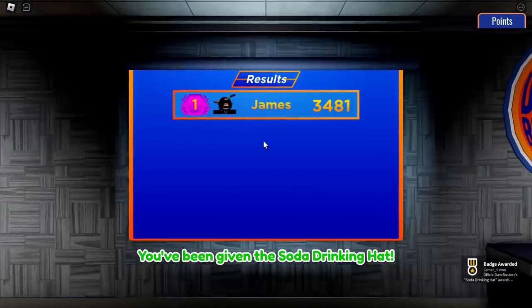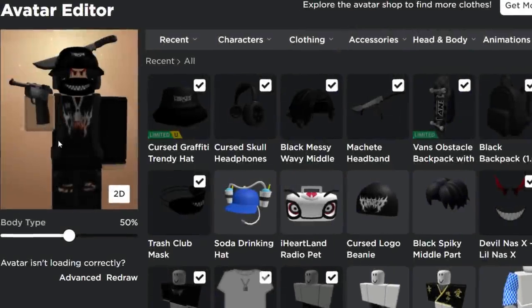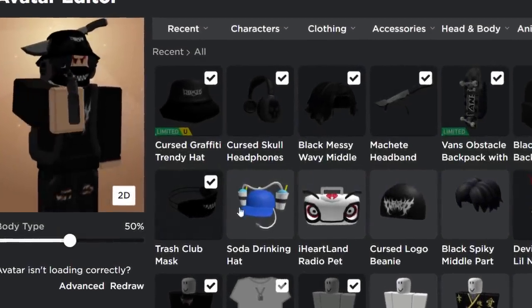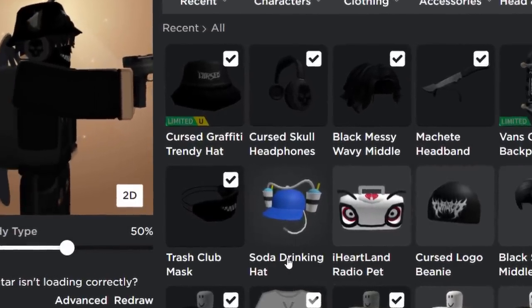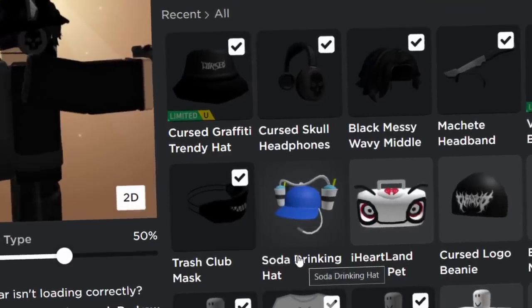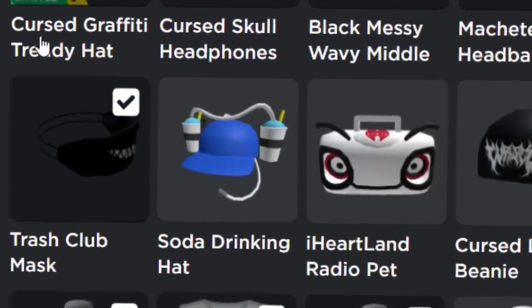That is how you get this item for free — play your four maps, it's very easy. And as we always do in event videos, we check we got the item. We definitely got it — the soda drinking hat. I really hope you guys enjoyed this video. If you did, leave a like and subscribe. Cheers for watching guys and I'll see you in the next one.